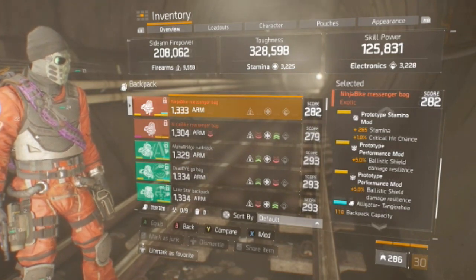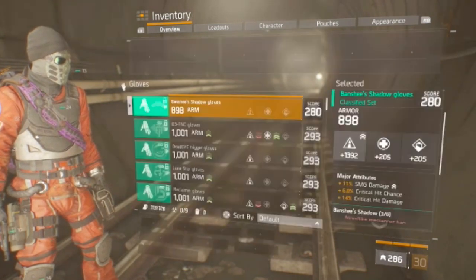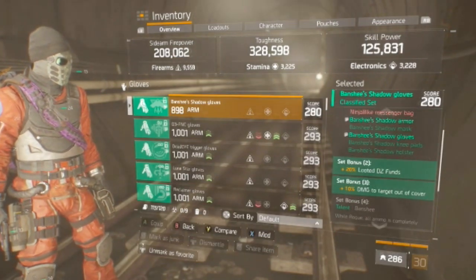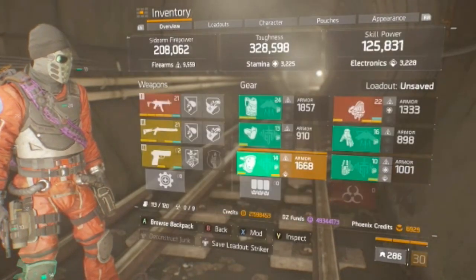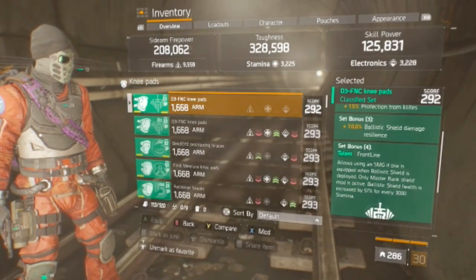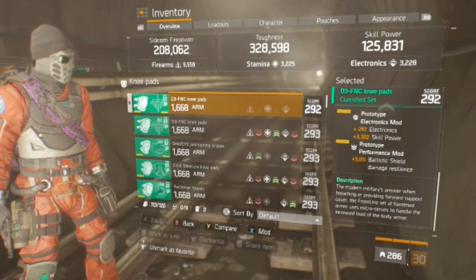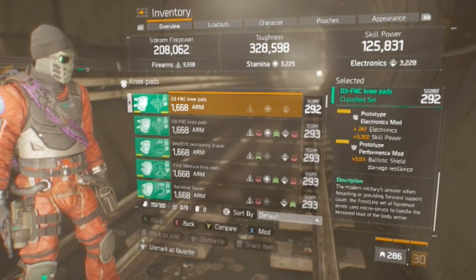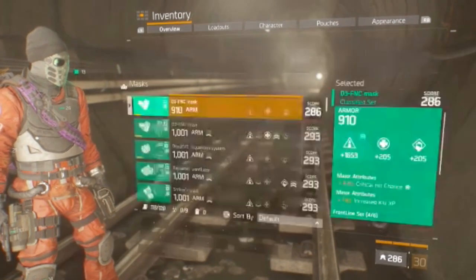The damage resilience is to keep you a little bit safe behind that shield, and the stamina mod is because at 3,000 stamina you get a little bit of boost to that shield health, so it's not basically a piece of paper. Here are the unlocks for the Banshee — you're getting the looted DZ funds and the damaged out of cover. Shield damage resilience all over the build. Here are the D3 unlocks: you're getting the 4-piece, so you'll be able to use that SMG behind the shield. You can see we have electronic skill power — the skill power cap for shield health is in the neighborhood of 120 to 125 skill power — and ballistic shield damage resilience everywhere.